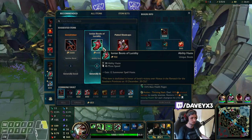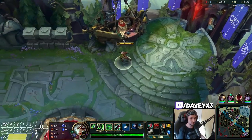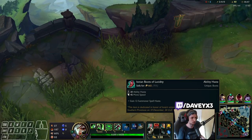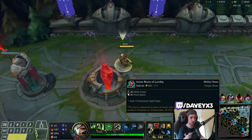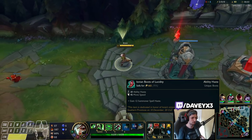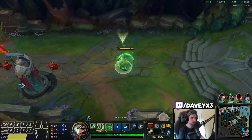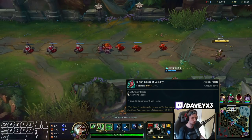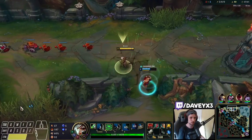Let's go for Lucidity boots. I specifically want to buy Lucidity boots because this provides movement speed, but it also provides ability haste, which is something I value a lot — especially in the Vayne matchup.